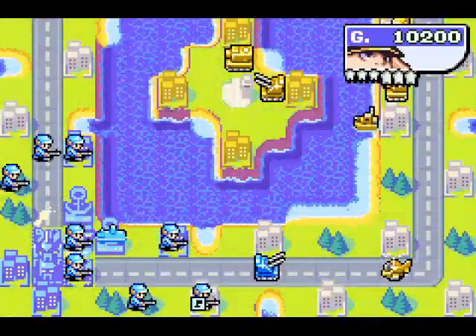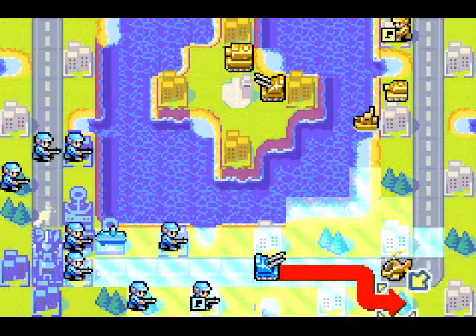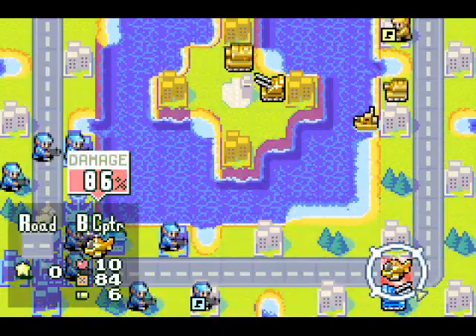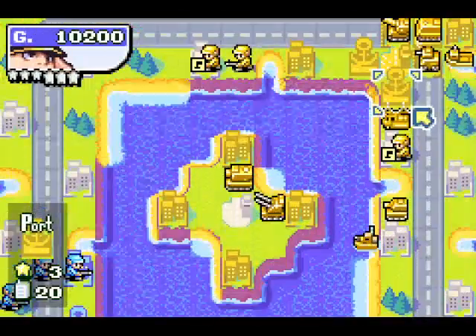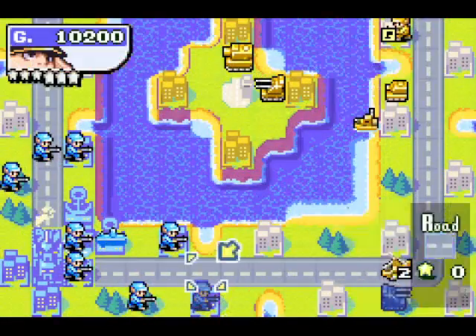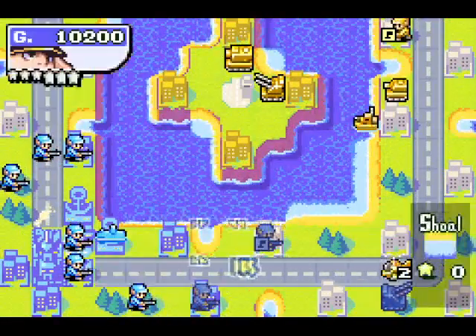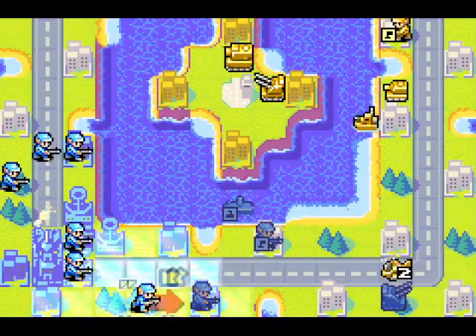First trick of the run: I can now attack the B-copter with the anti-air. And due to the difference in stats, this is how much damage you inflict. At two health, the B-copter is going to retreat back to the only airport Kanbei has, and basically block it from ever building anything else while it spends money repairing. So that's pretty nice.